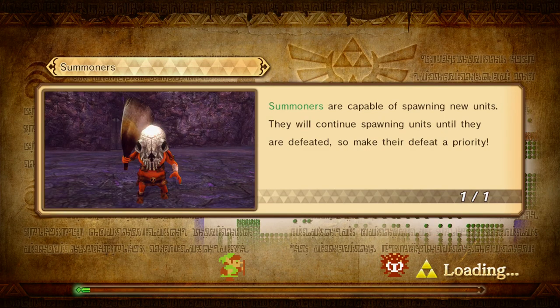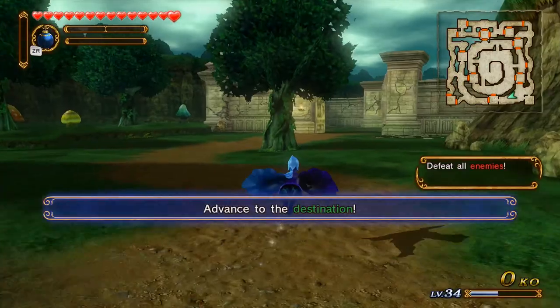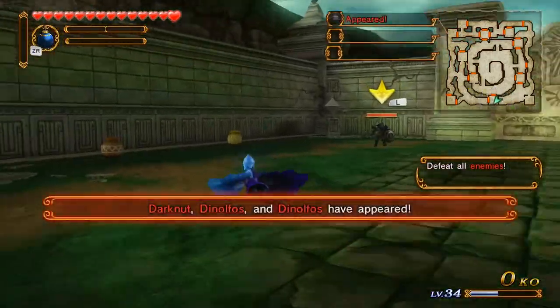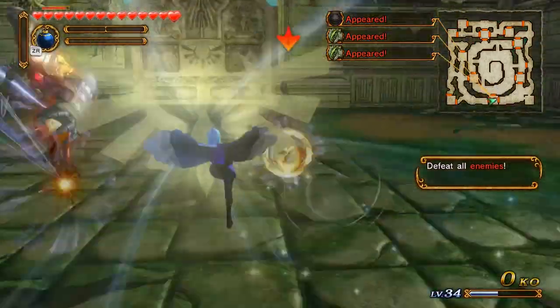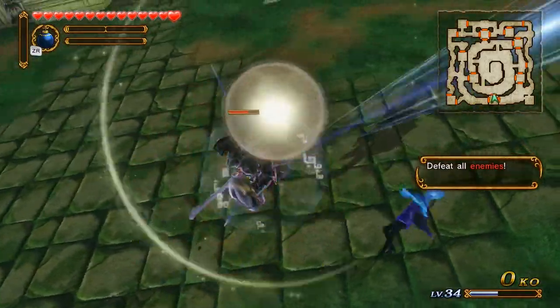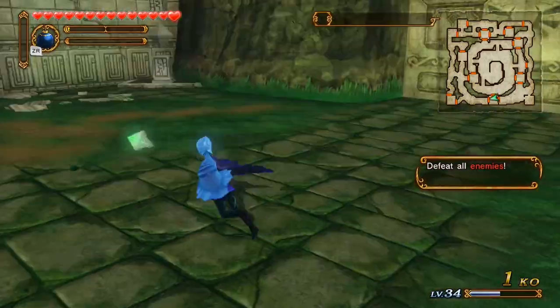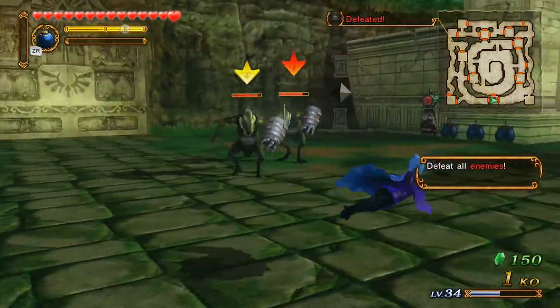Summoners are capable of spawning new units. They'll continue spawning until they are defeated, so make their defeat your priority. Defeat all the enemies, advance to the destination. Get slain by the power of light — I don't think that's quite enough to kill you. Oh no, that did. I'm not too surprised.